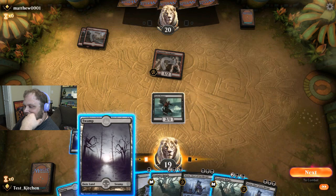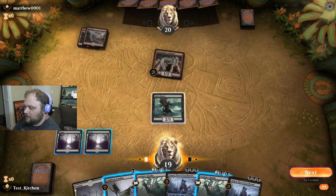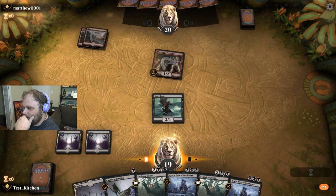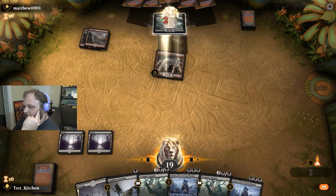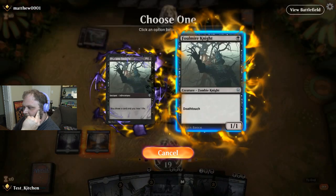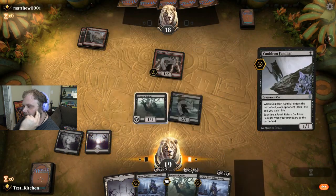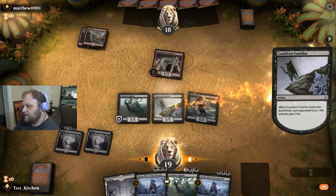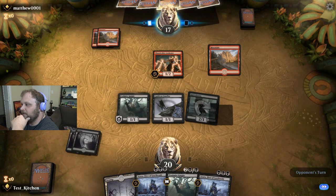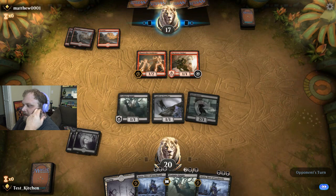I don't believe there's any Monored Aggro registered for Mythic Championship 5, so reconcile that however you want to. Let's get in for two with the Bones. I'll play a Foulmire Knight and a Cauldron Familiar. I actually get a little nervous when I see Thunderkin Awakener, but this appears to be just Monored. It's probably a Calamity deck.